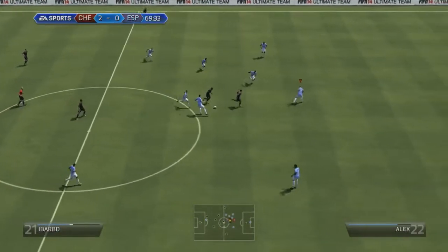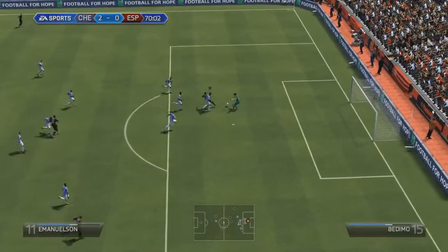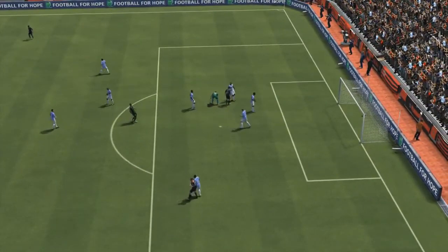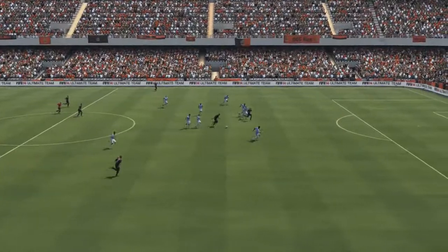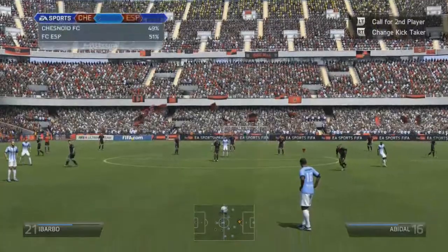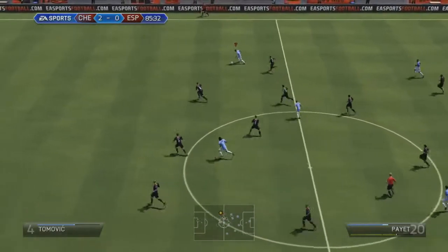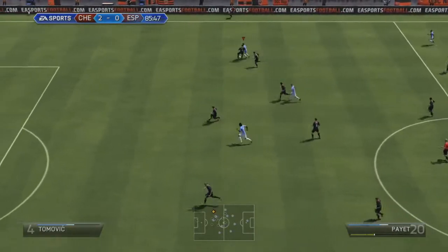He's got me on the counter-attack with Barbo — lovely feet to cut inside. Don't want to let Emanuelson get the run on me or Barbo — jeeps, he's just running through me! Emanuelson's offside — that is so fortunate. I was so worried about the through ball coming that I just didn't think to close Barbo down. What a let-off!